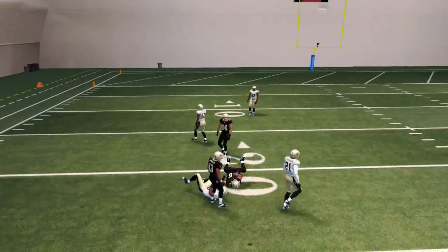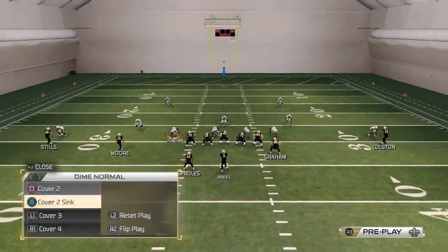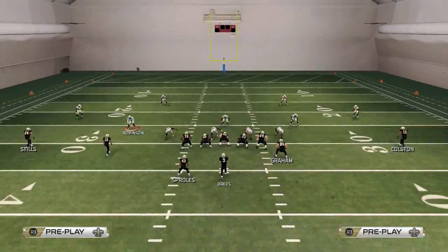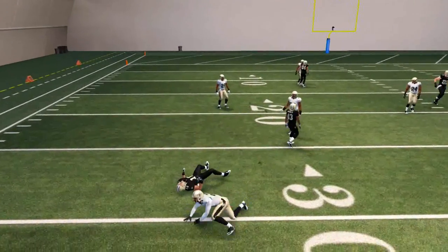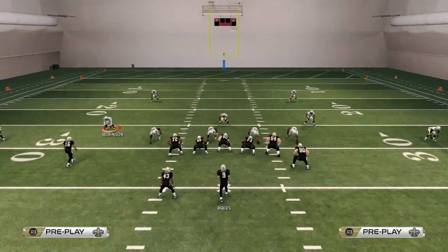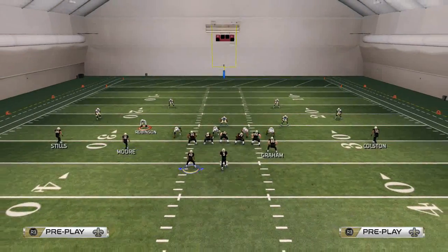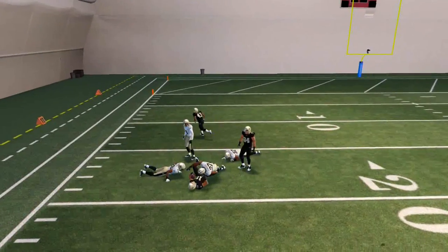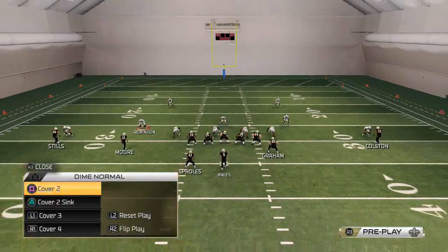Against Cover 3, you can still fit the route in to Lance Moore. Now, if they're in a Cover 4 curl-flat zone, you can still fit this route in, but you'll get a catch-tackle. The tell is: if the slot DB attacks Darren Sproles, you hit the out route; if he doesn't attack Darren Sproles, you hit Darren Sproles. It's a quick little read on the outside.